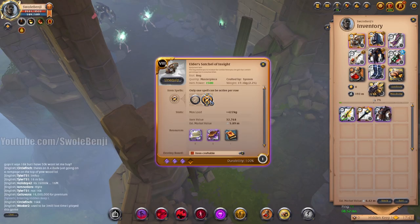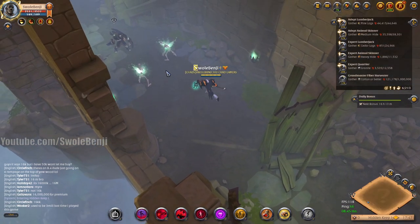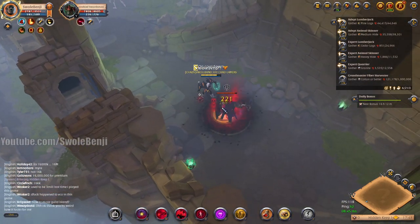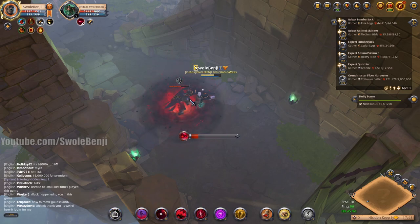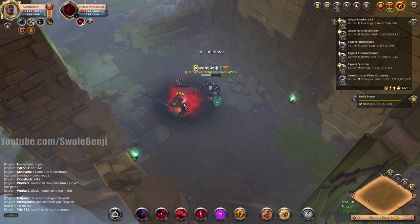I don't have auto-respec on and I don't have my satchel turned on because I don't want to spend money on fame credits. The first thing I'm going to do is push Q which drops a puddle, do some auto attacks, then drop a second Q, dodge the enemy's attack, and push W on the laser — then continue to spam Q and W.